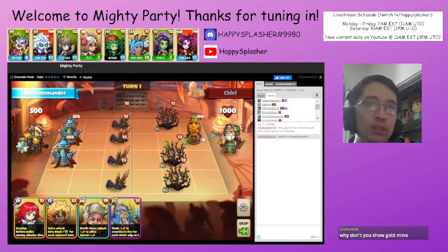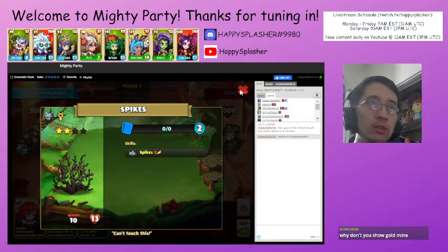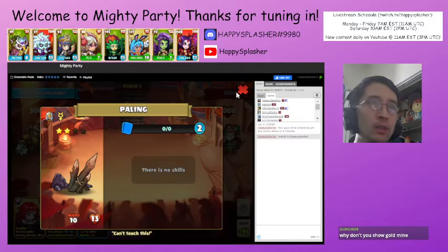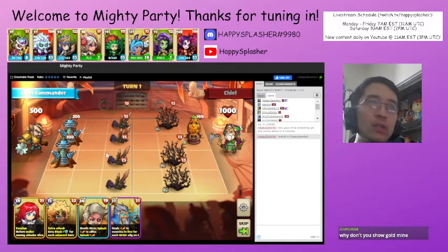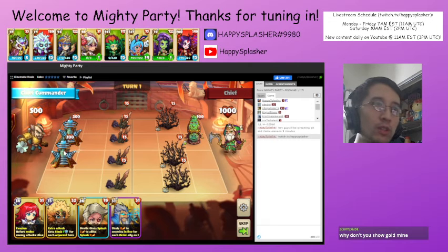Let's take a look at the buildings. Buildings here give us plus attack to their units. Spikes. No skill over here. And then these towers over here — at the start of turn six, they'll kill their Warlord. And then if this tower dies, it will kill our Warlord. So it looks like we'll have to protect this as well as we can.